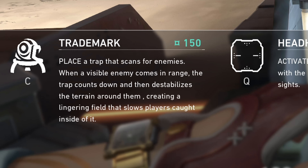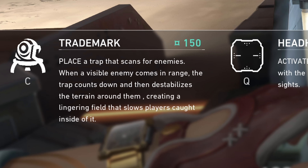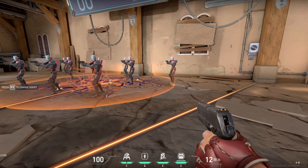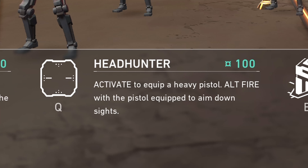When a visible enemy comes in range, the trap counts down and then destabilizes the terrain around them, creating a lingering field that slows players caught inside of it. So that's this skill right here, and this is what it does. Next up we have Chamber's Headhunter ability — activate to equip a heavy pistol, alt fire with the pistol equipped to aim down sight.